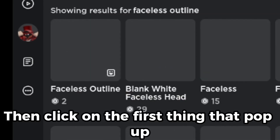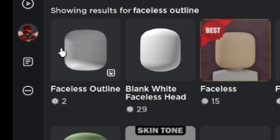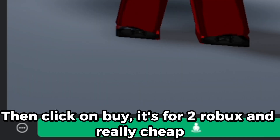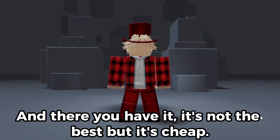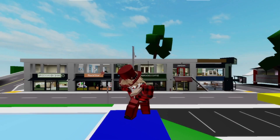Then click on the first thing that pops up — the Faceless Outline. Then click buy. It's two Robux and really cheap. And there you have it. It's not the best, but it's cheap. Here's how I look in game.